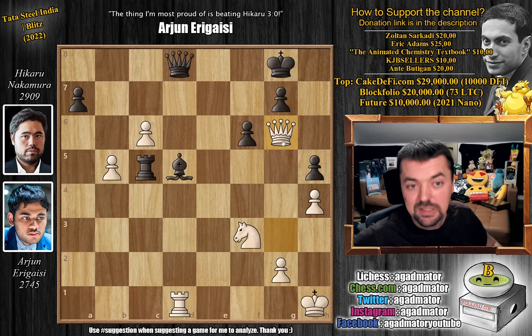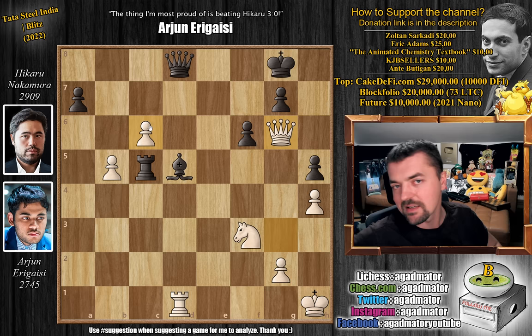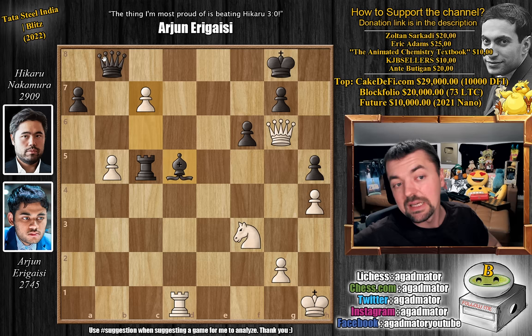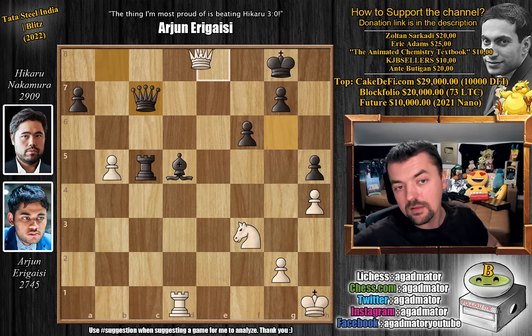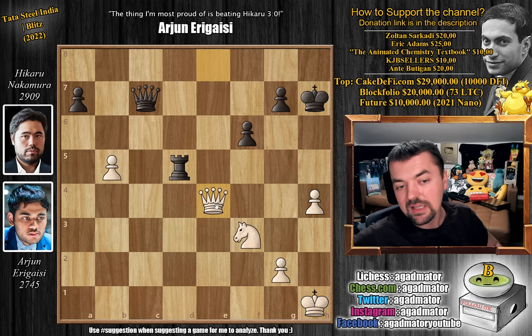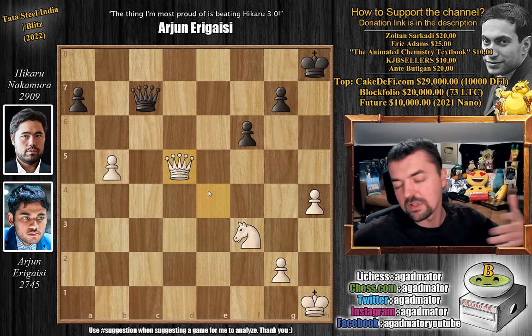Let's say you play queen to b8. Look at this — c7. Now if the rook captures, you lose the bishop on d5. And if the queen captures, you have the back rank: queen to e8 with check, king h7, queen captures on h5 with check, king g8, queen to e8 with check, king h7, and now rook captures on d5, rook captures, and now queen to e4 with check — that's the whole point of the queen having the g6 square. After king to h8, queen captures on d5 and it's winning.